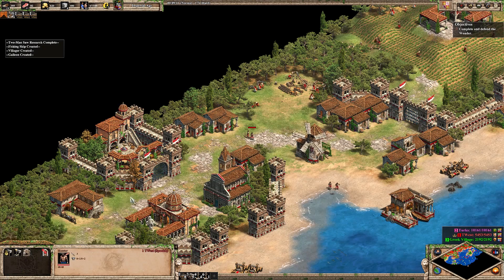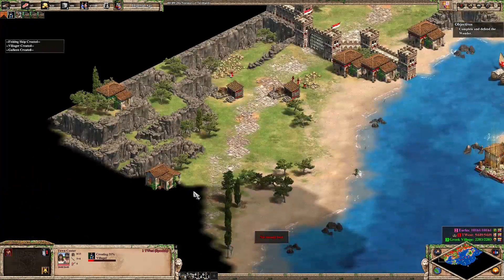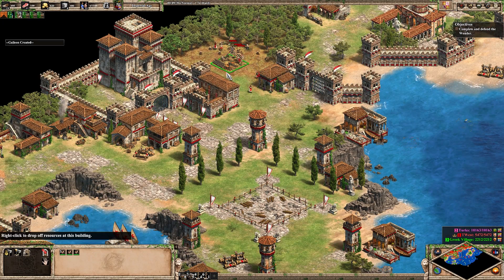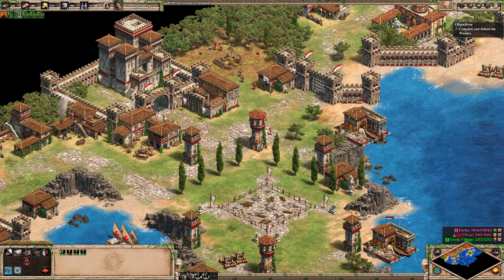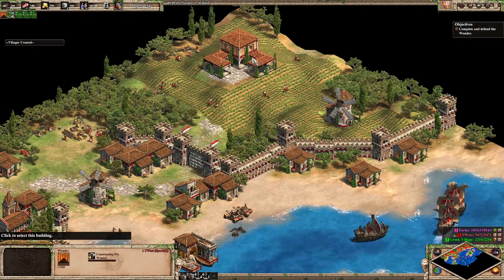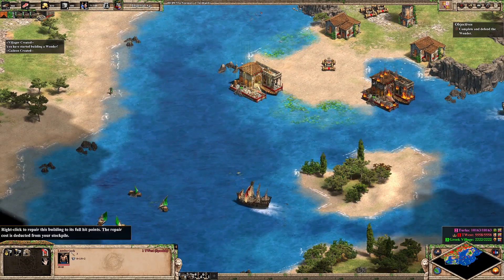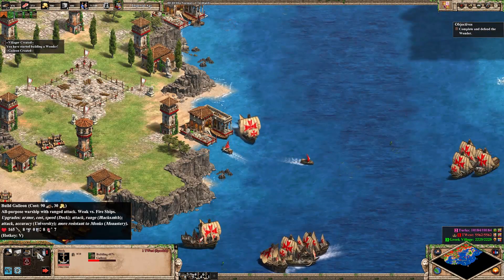Okay, try it out. And maybe we can start building the wonder now. I think if we have enough resource income, we'll send a few villas to start transitioning to building the wonder. And we're Spanish so we build the wonder more quickly than normal. Still haven't seen any Turkish transports, which maybe that's a good sign. Maybe if we don't build the wonder, they don't come — I'll have to check what the triggers are.